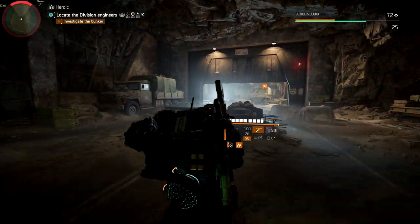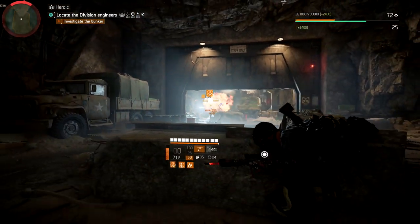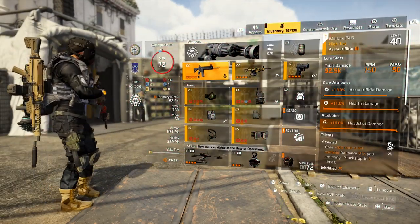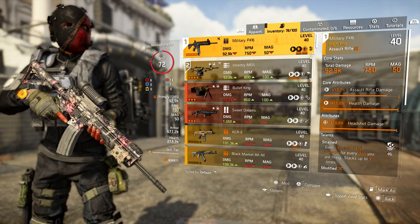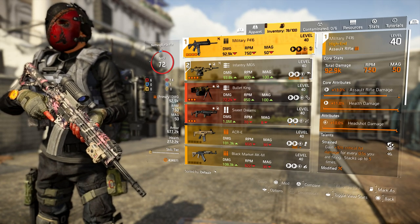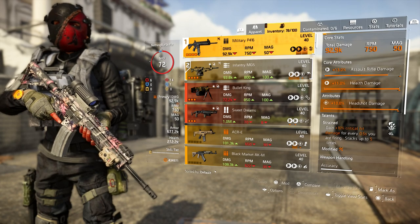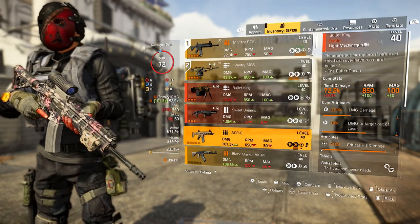When I do get one that's god rolled, I will switch back over. But this build does a lot of damage to elite and named enemies, and this is on heroic. So for the build, we are running a Custom P416 at 92, almost 93,000 damage, 750 RPM and the max size is 50. A little bit slow on the RPM side but this one does really good work. It has 13% assault rifle damage rolled on it, maxed out at 11% health damage and 10% headshot damage. And I do have Strain down here — gain 10% critical hit damage for every 0.5 seconds you are firing.